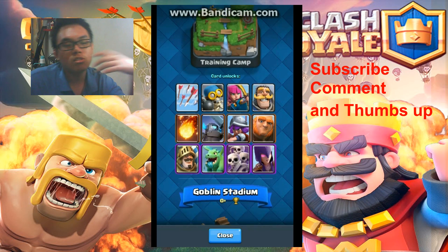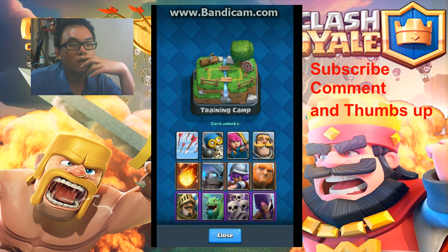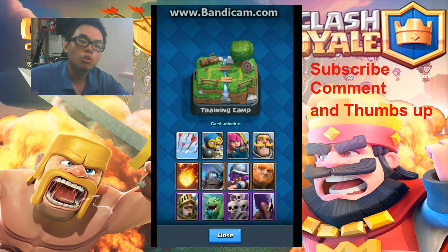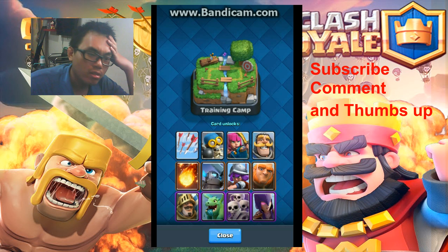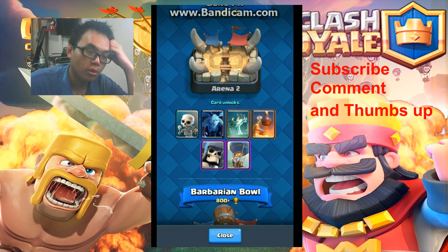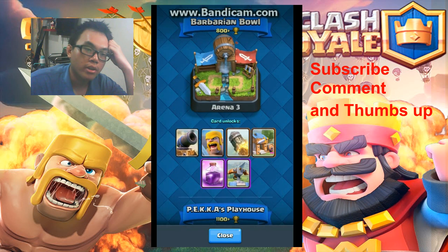The second best card is Bomber. Bomber is also really good and useful for fighting groups of ground monsters. In the long term you will need to use this card for fighting Barbarians.